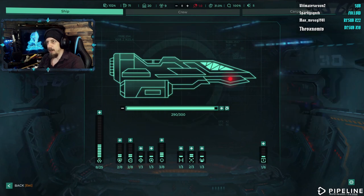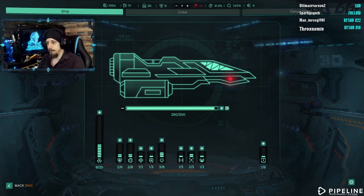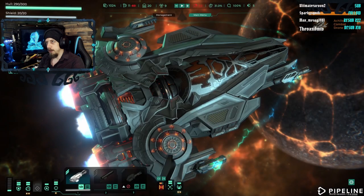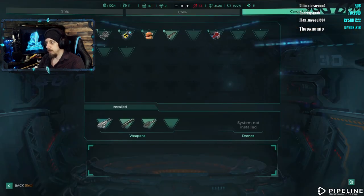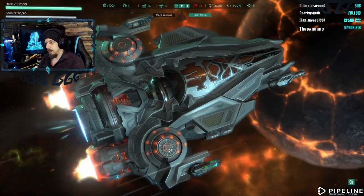Let's manage the ship. How many have we got then? 71. We took a bit more shield. Unlocked... what? System not installed, but we did just unlock drones. We may have to get them installed somewhere. Let's go back that way.